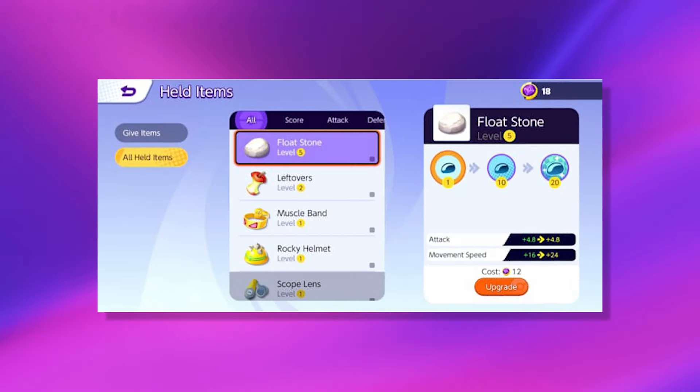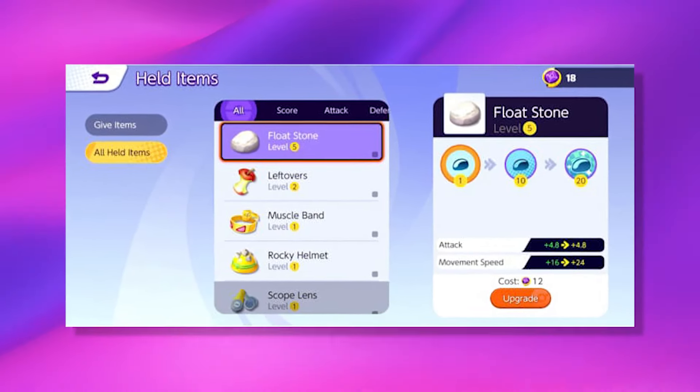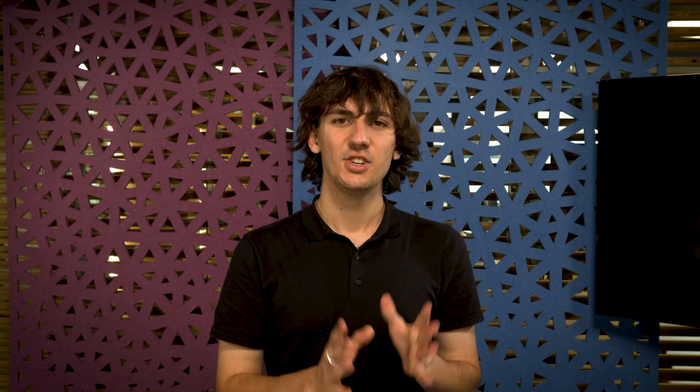Instead of the familiar runes or summoner spells, Pokemon Unite uses battle items and held items — items that we are very familiar with from the classic Pokemon games. Battle items provide an active ability and you can only equip your Pokemon with one of them. Held items, however, change your Pokemon's stats and you can choose a combination of three held items to give to your Pokemon.